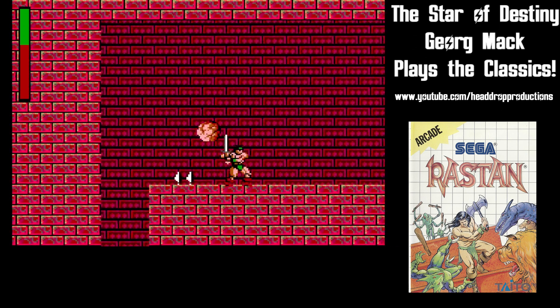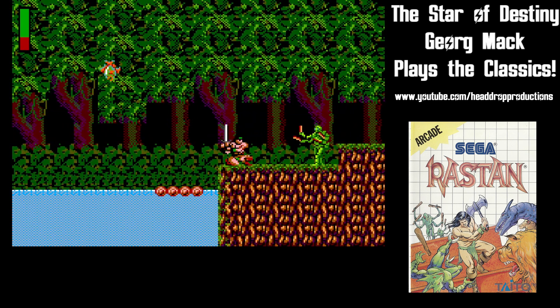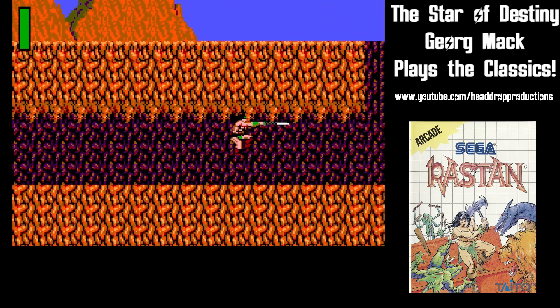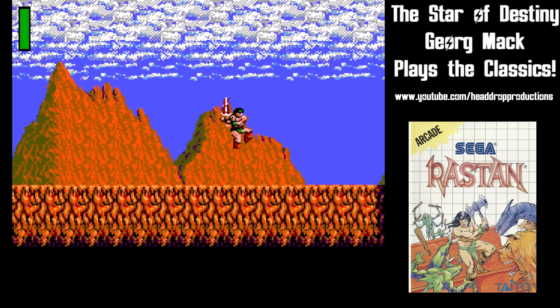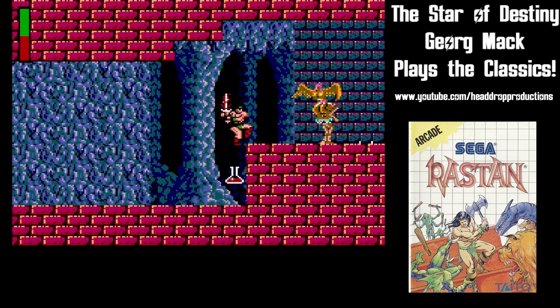Rastan attacks with his broadsword using button one. The range of this weapon isn't great, but it can be upgraded with temporary boosts. The axe grants an increase to reach as well as power. The mace doesn't boost power, but the reach is much longer. The fire sword is the strongest weapon and shoots fireballs. These upgrades don't last forever, but they are nice while they last.